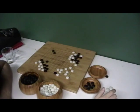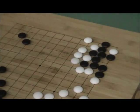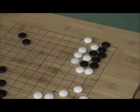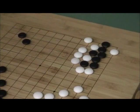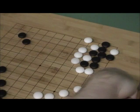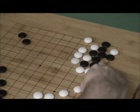Let me zoom in on this corner a little bit. Let's go through that one more time — there are of course dozens of possibilities. Let's say it's White's turn to play. White can play here. Black plays here, giving him one eye. Black has to play here to give himself that second eye. He has to.